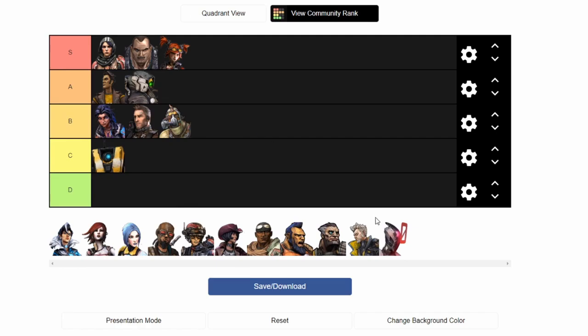Krieg, along with Zero, might be my least played characters in Borderlands 2 — not that I don't like them, I was just never really drawn to them. Krieg might be the meme-iest character in the game, because you literally light yourself on fire and run into people. Which is fun, cool, interesting, different. But it's not good enough to boost him into the upper tiers. He's a cool dude, he's pretty funny, he had a really funny intro trailer back in the day. But I'm gonna leave him at B tier — he just doesn't do it for me.